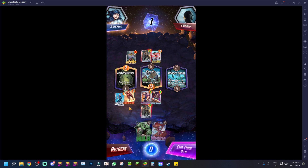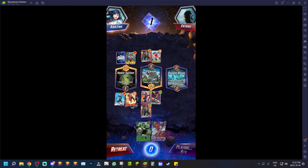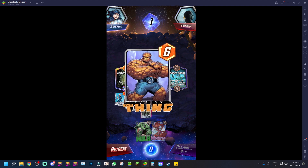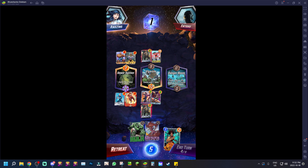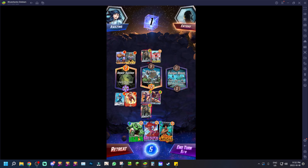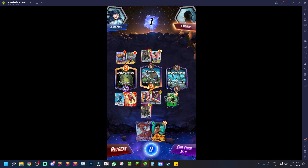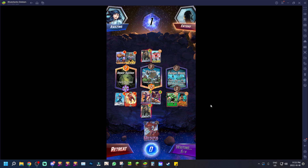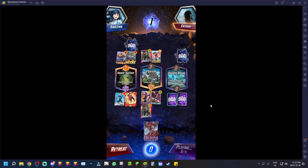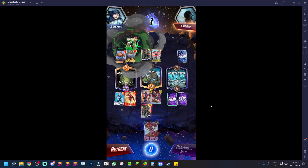We'll put Iron Man there and end the turn — Iron Man should be able to double our points right there. Oh wow, he minused it. Okay, we're gonna put Hulk on this one, and this other card there as well. There's a 25% chance of our card being destroyed, but we're already losing the Sewer System and winning Asylum, so let's see.